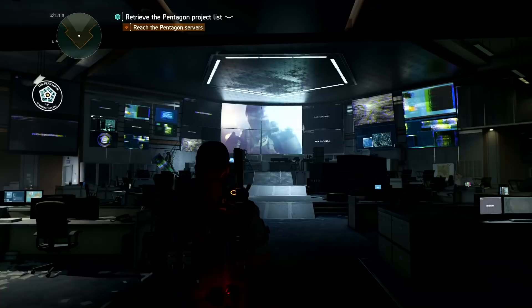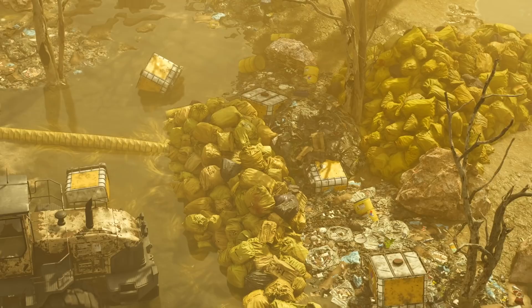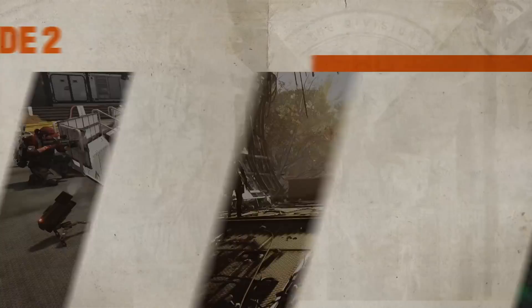Episode 2 introduces an intro mission and two main missions — Pentagon and DARPA Research Labs — reconnecting with one of the main narrative threads in The Division 2: the hunt for a cure to the virus that crippled the world. All of this takes place in the Pentagon, which has been on lockdown since the outbreak and is currently under assault.